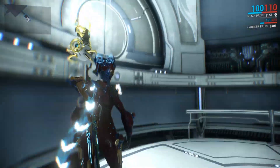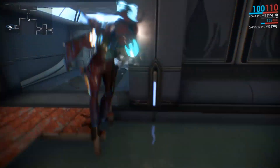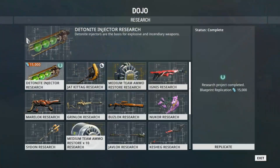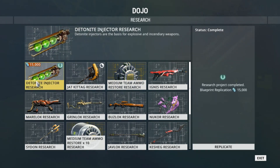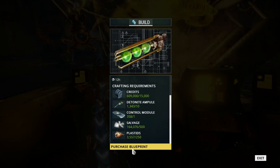Obviously it'll be different if you have your own clan or you're in another clan — you probably know where your own Chem Lab is. Go to your Chem Lab. Right here at the very top is Detonite Injector research. You're going to have to research it first, which takes three days — just like everything in here takes three days. Research it and then when it's done you can buy the blueprint.